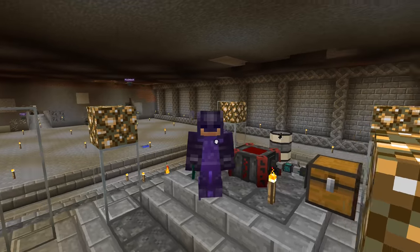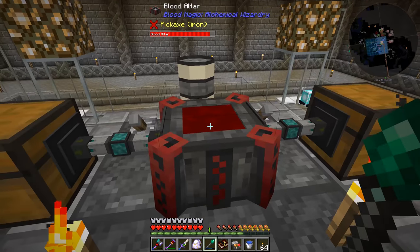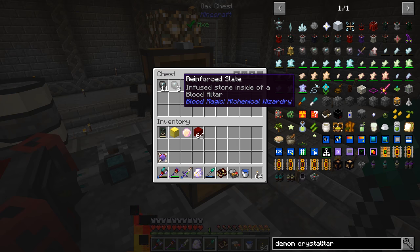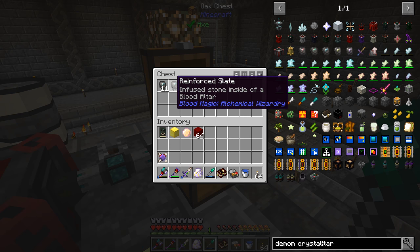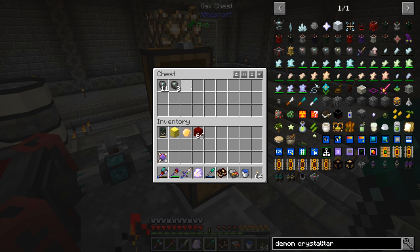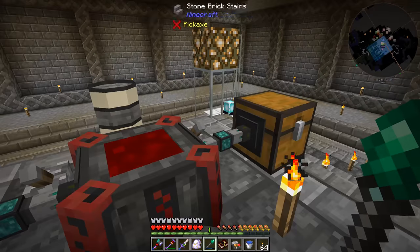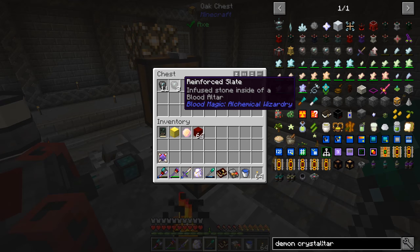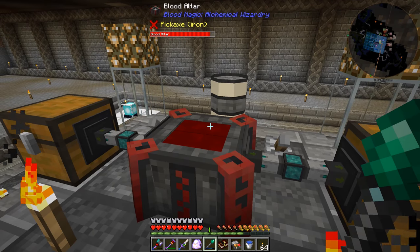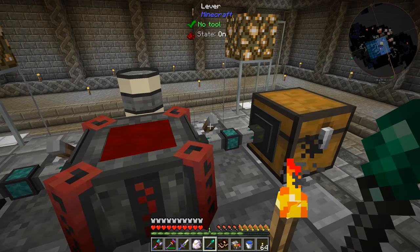Welcome back to another episode of All the Mods Expert Mode! We're over at the blood altar. I've been making blank slates, turning those into reinforced slates, and then running those through to turn them into imbued slates. To put a blank slate through here we need dark stone and it costs 1000 LP; the reinforced slate costs 2000 LP, and the imbued slate is 5000 LP per item.